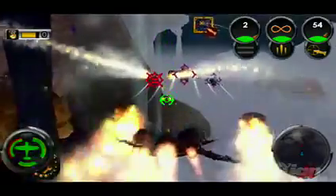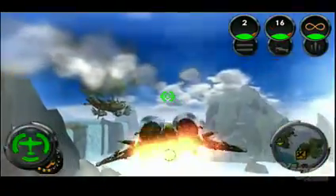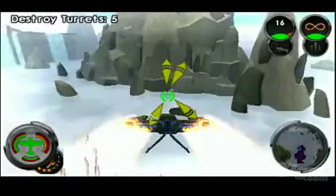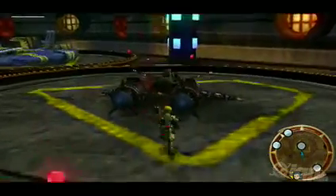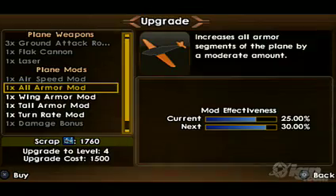Dogfighting is another huge part of this game. You'll have access to a handful of planes by the time this title is finished, and you'll be able to pick and choose which ones you want to take into battle. In the air you'll have guns and missiles to target foes with, the d-pad lets you do barrel rolls and 180-degree turns, and you can trick the plane out however you like. Customization is a huge part of this title — you can upgrade Jak's abilities as well, but it shines when you're assembling your plane.